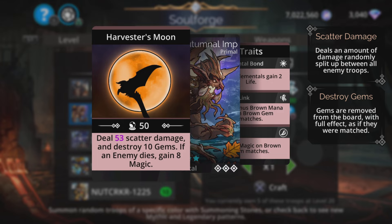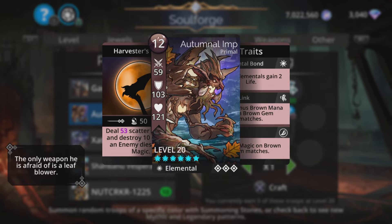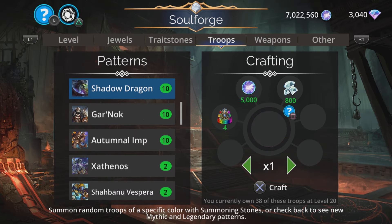Autumnal Imp: deals magic plus 3 scatter damage and destroys 10 gems. If an enemy dies, gain 8 magic. Sounds like a low amount of damage, but it can be boosted up really easily with that third trait — gain 8 magic on brown gem matches — so you can really boost up that damage in a brown loopy team. But it does have to be done quite a lot to get it to a significant amount, so it can be a little bit slow. Still cool though.